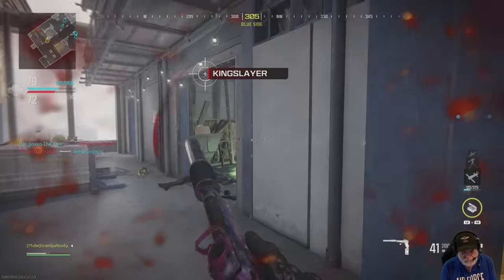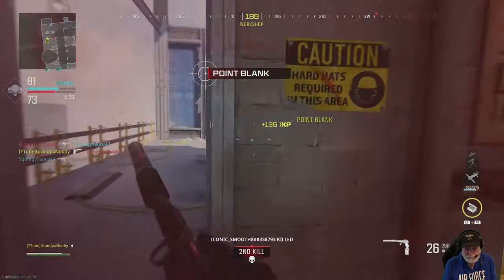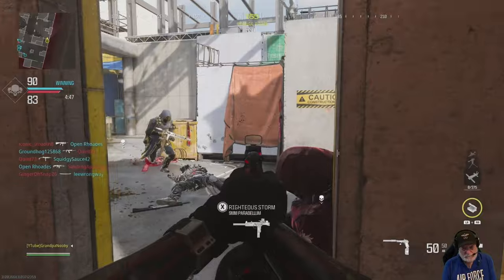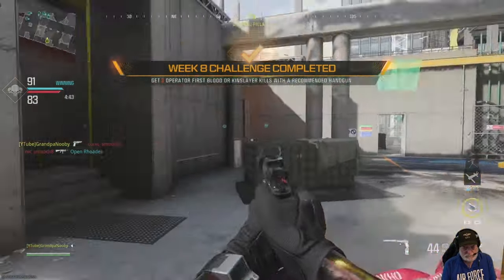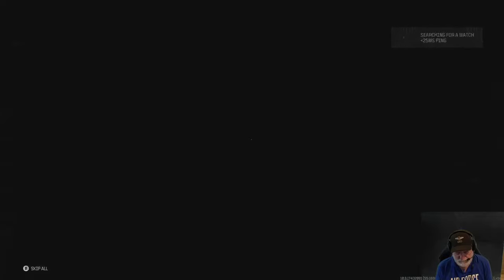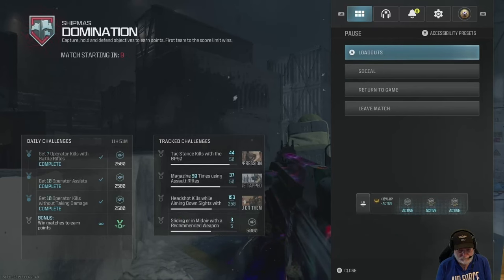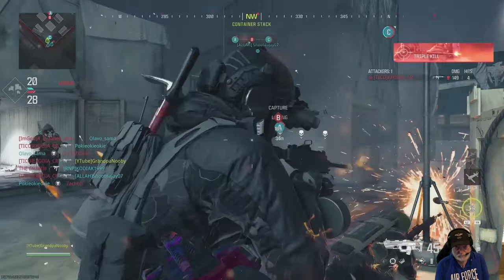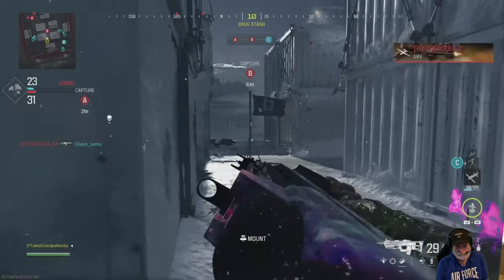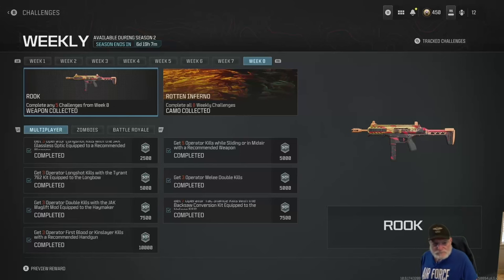I'm running around trying to get the kingslayer kills with a pistol, because first blood — that ship has sailed for this game. There's a kingslayer, there's three — that one's completed. I did get the rotten inferno camo, which I'm not going to use; it looks like a weird painting by Hieronymus Bosch. And all I needed was one, so that's everything — boom, seven out of seven challenges completed.